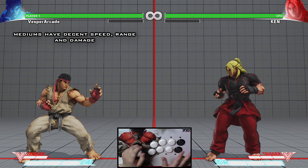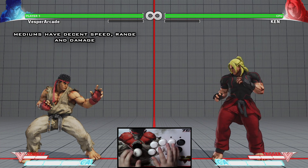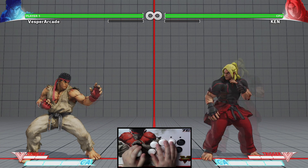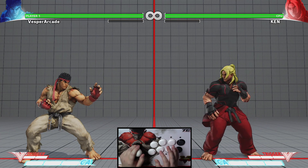Medium attacks, as you would expect, are somewhere in the middle. They have decent speed, decent range, decent damage, and most are even safe on block. Because of all these qualities, medium normals are generally the most used attacks during a match.